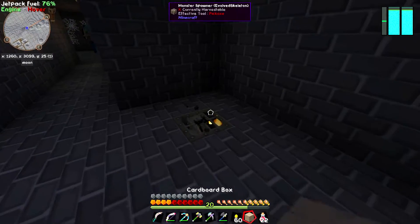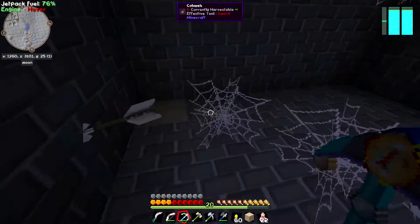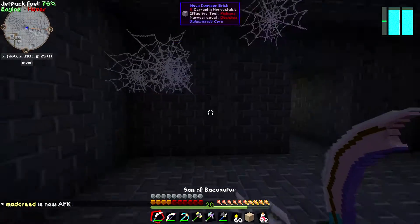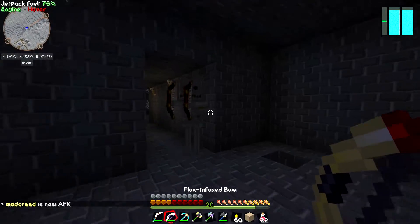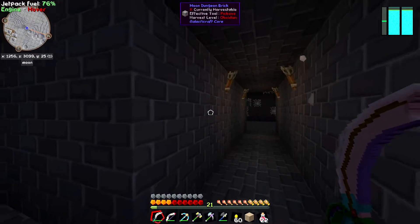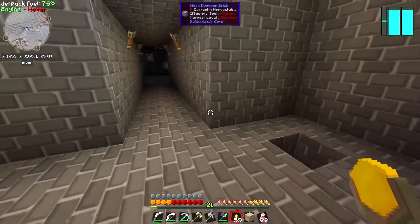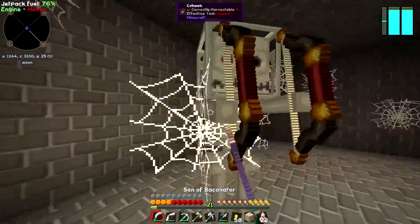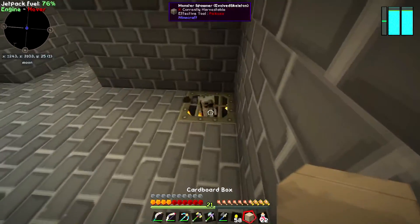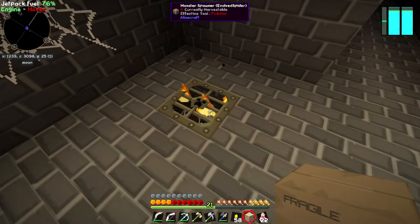There's a spawner over here - grab this one too. This way I can use these for draconic evolution spawners, which I don't actually think I'm going to get into necessarily during this run through. Maybe I need to come up with a way to farm bones. I want a spider and a creeper one - that's spider, good. So I've got three skeleton spawners so far. I should put these in my backpack so it doesn't keep pulling them to my belt.